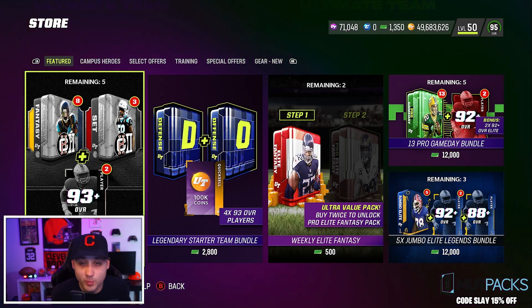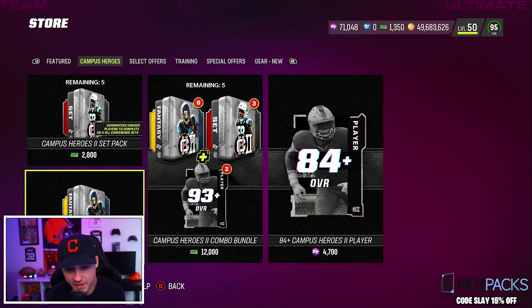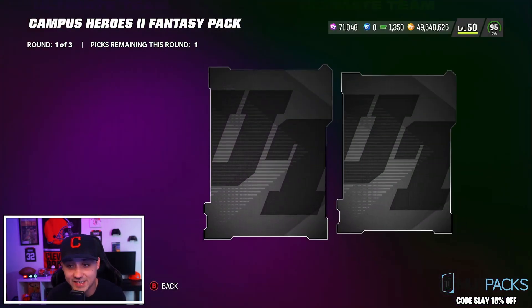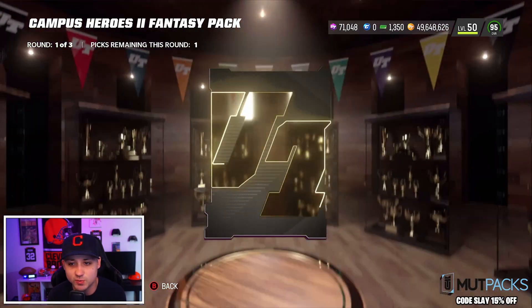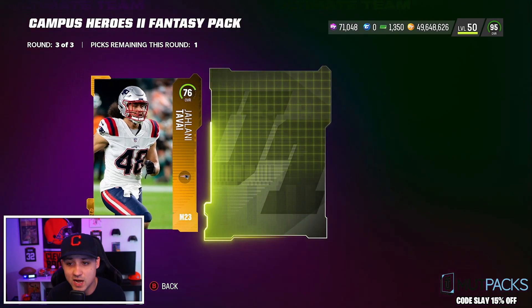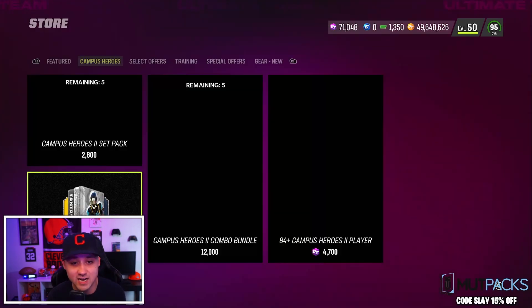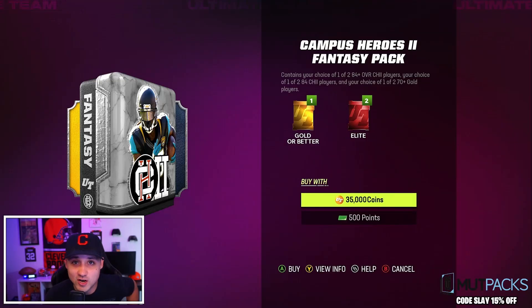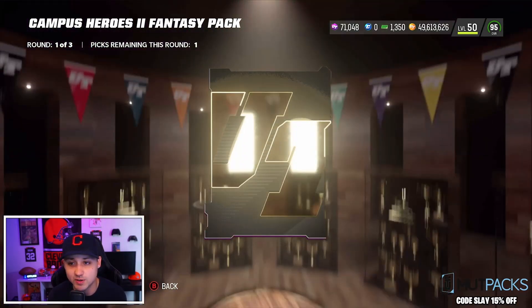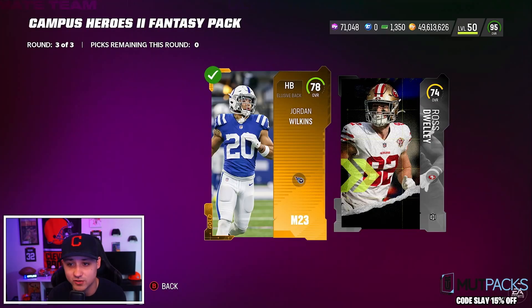We haven't pulled any 96s yet but pulled a bunch of 93s. These packs seem pretty good overall — you can get some 89s and 93s. I've seen people pull a bunch of 96s out of here. We'll hit up the training rolls. 89, double 89s — we'll take that. Third round has been kind of glitchy; I actually pulled like three 91s out of there, crazy odds. I want to get that Amari Cooper or pull Clowney — any 96 would be huge.